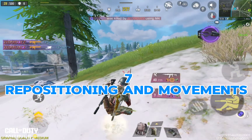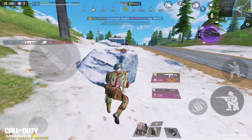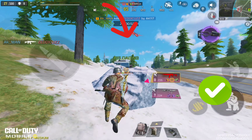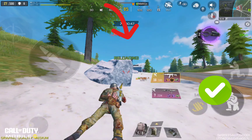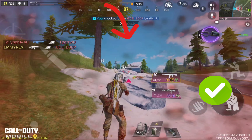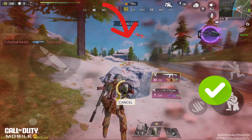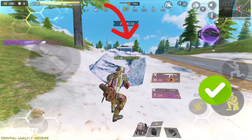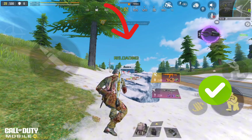Maintain good positioning and movement. Even with perfect aim, poor positioning and movement can get you killed. Avoid running out in the open or standing still for too long. Always keep moving, even when aiming — strafe from side to side to make yourself a harder target while keeping your aim steady on the enemy. Use cover to your advantage, peeking out to take shots rather than exposing your entire body. This way, even if your aim isn't perfect, you'll be harder to hit, giving you more opportunities to land your shots.